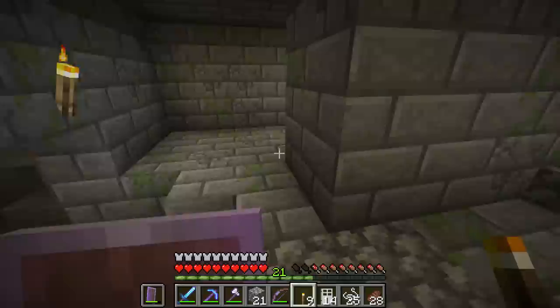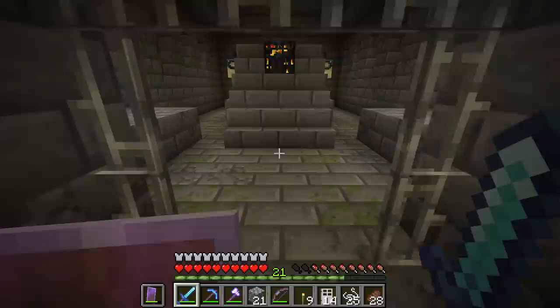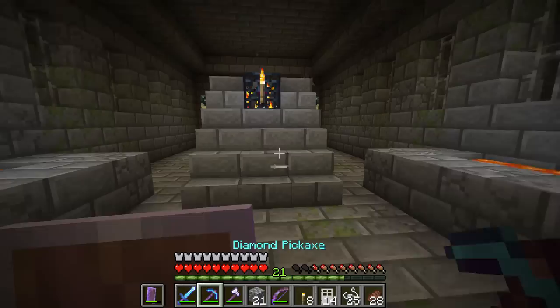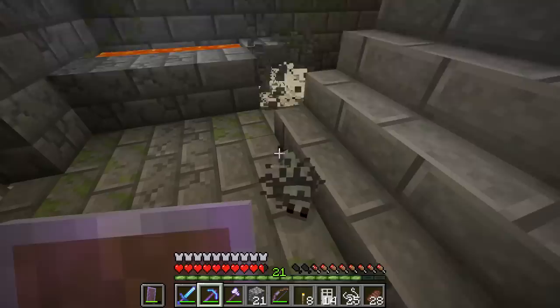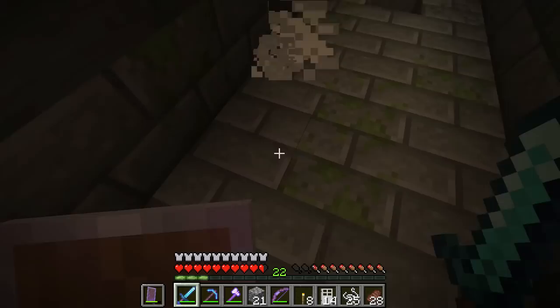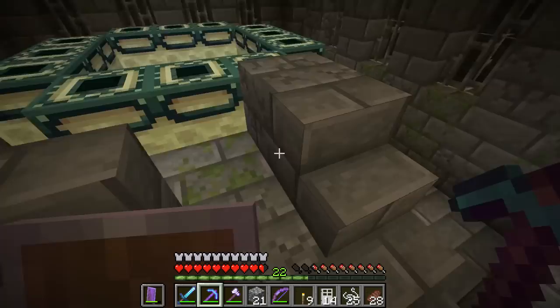See that cage? That's not a spider spawner - that is a spawner for silverfish. It doesn't really make much difference if you light them up because they don't care. I just put a torch on it and it could not care less. Because silverfish are frankly useless I have no issue destroying this spawner - but because we're so close you get hundreds of them coming out. Right, that's one less spawner to worry about.